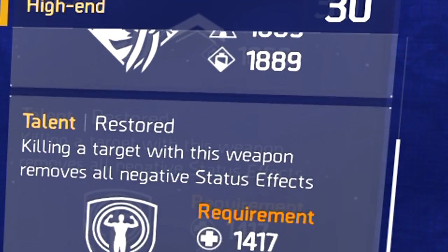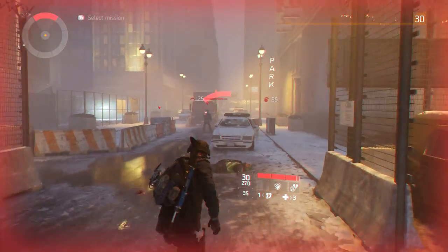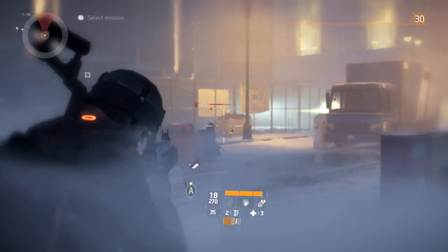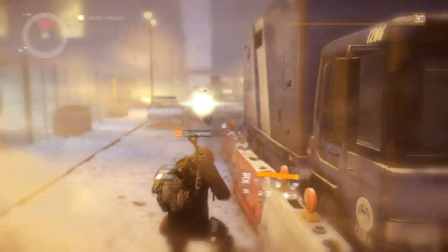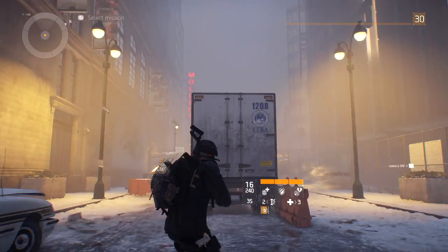The second talent is Restored and requires 1,417 stamina and 1,889 electronics. It makes it so that killing a target with this weapon removes all negative status effects. This talent, in my opinion, sucks and should be changed or removed completely from the game, simply because I rarely find myself being CC'd by enemies or other players, and whenever I am CC'd, it's almost unlikely that I'm going to kill someone.